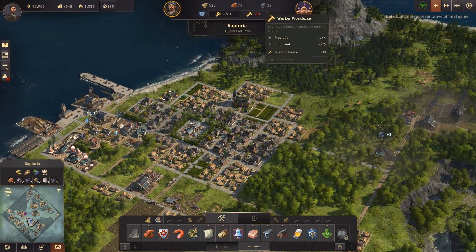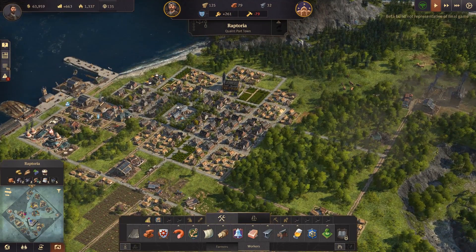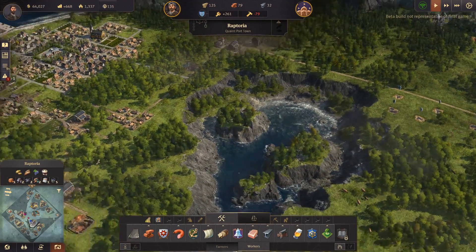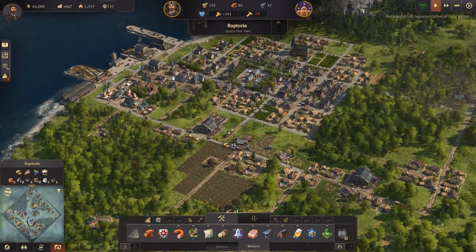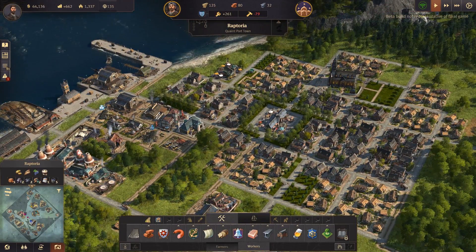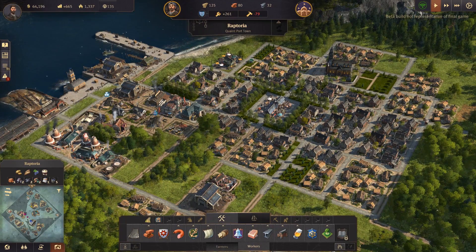We're very close to upgrading some more workers' homes, so we should really have a huge workforce soon. We're not too short of the number of workers we need. But next time we're going to expand our city, upgrade the rest of these homes, focus more on happiness, get all these jobs filled, and then start expanding our operation and finally build on a new island. I will see you all next time as we continue our adventures here in Raptoria. Thanks for watching and thanks for your support — goodbye everyone!